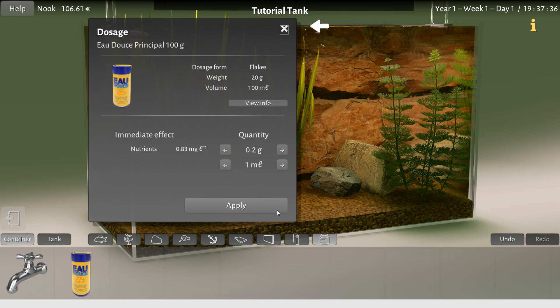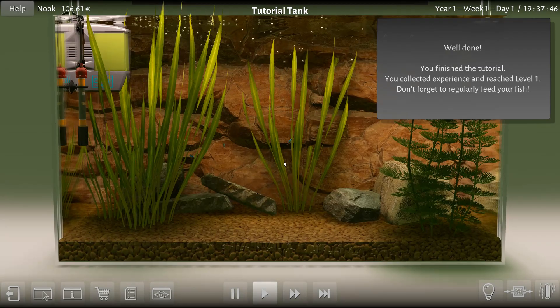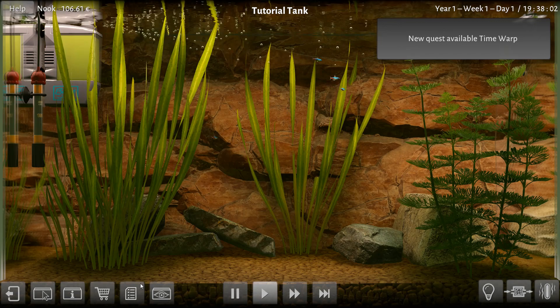We're going to pop this food in here and give them two tenths of a gram of flakes. Ta-da! We're done! You get to regularly feed your fish. So keep an eye on the old fish here. Let's pop into this mode. Nice one — stress level eleven percent, perfect. We can see all the stuff about him, how stressed he is, what he thinks about the place, if he's going to breed. We may get lots of neons at some point.